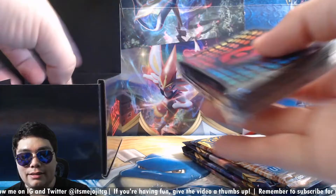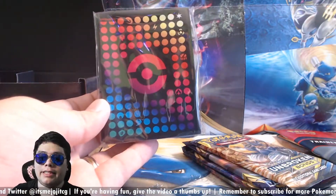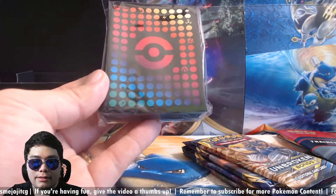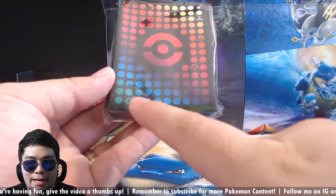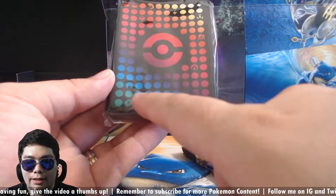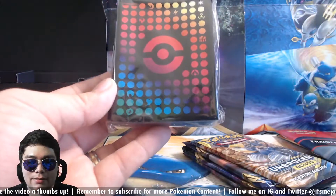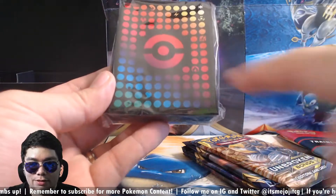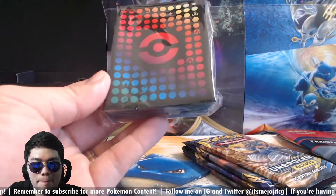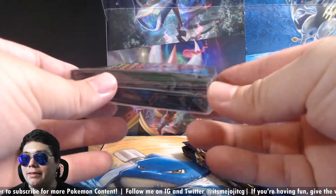We'll take a look at the cards in a second. And here are the sleeves — not bad looking sleeves. It looks like there's every single type of energy in there, kind of close to where they correspond in color. So we got colorless up here, then leaf, dark, water, fire, fighting, metal, lightning, dragon. And I think this one's fairy — yeah, I think this one's fairy. Nice sleeves, though they're kind of bent.